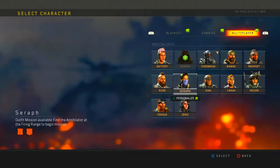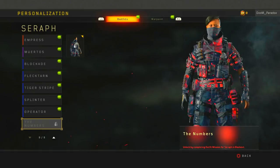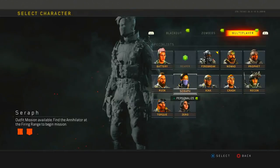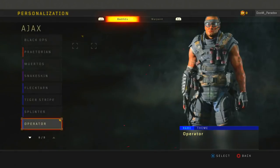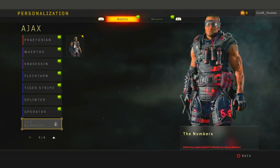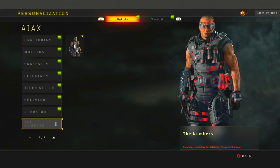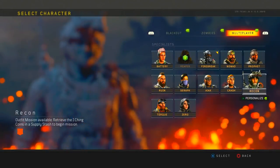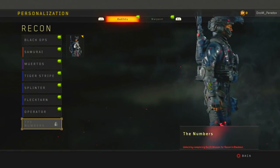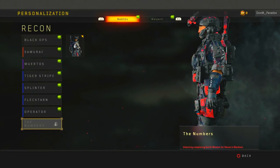Now I'll show you Serif — the Numbers outfit for Serif — which looks like it blinks more red, which is pretty cool. This is the Ajax; I don't think Ajax looks the best in my opinion, it doesn't really glow red that much, but you can see numbers pop up on the gear and he has a headband that shows the numbers. I already showed you Crash. I think Numbers really goes well with Recon — I like how it goes through all the gear, the headset, the goggles, everything.